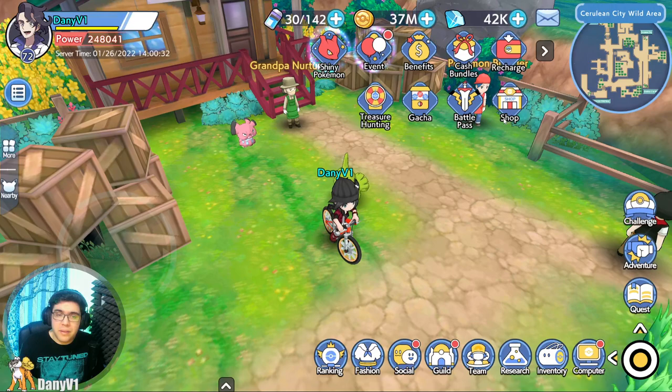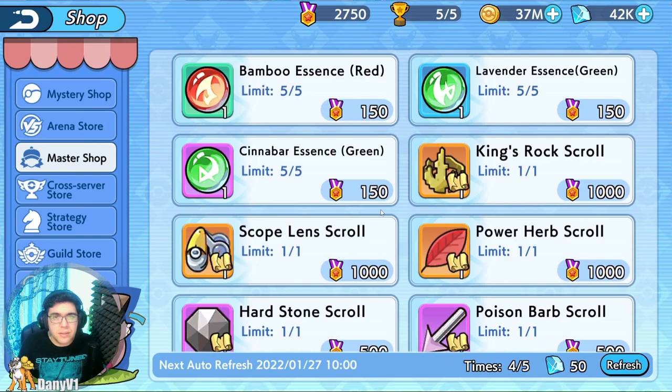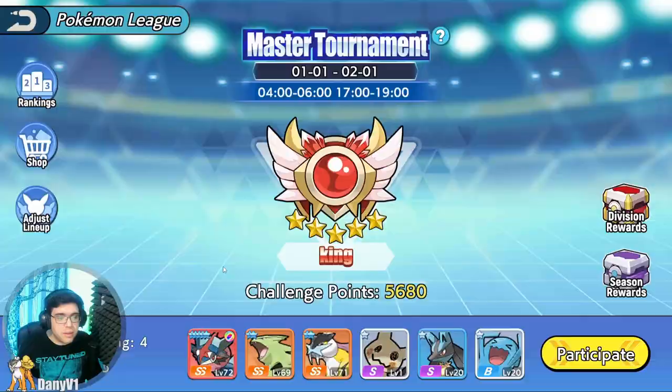The third method, the freest method of all, is the Master Shop. On the Master Shop, you can buy scrolls. As you can see, you need 1,000 of this currency. For 1,000, you can buy scrolls of any held item that you want. This currency is actually Pokémon League currency, which means you have to play the Pokémon League to earn it.